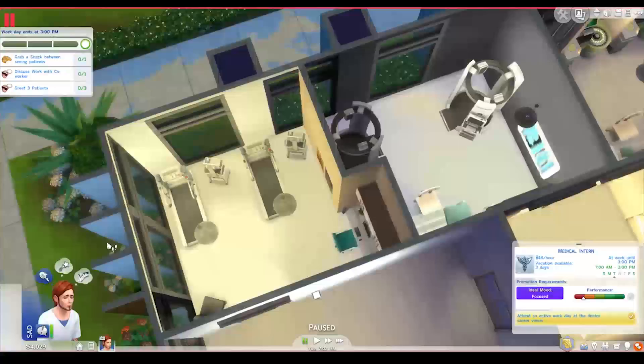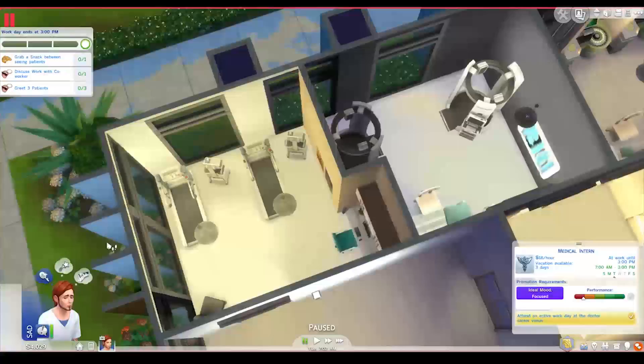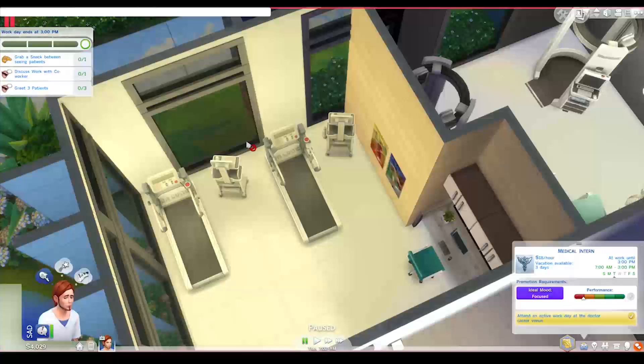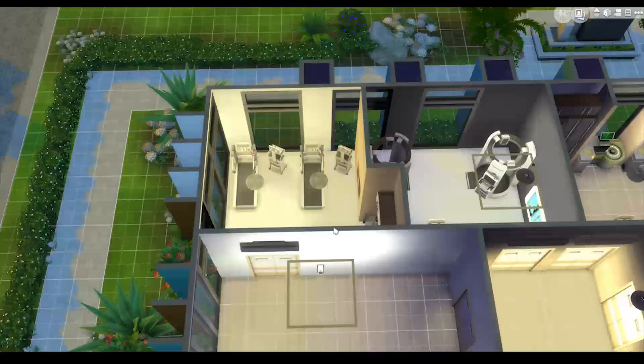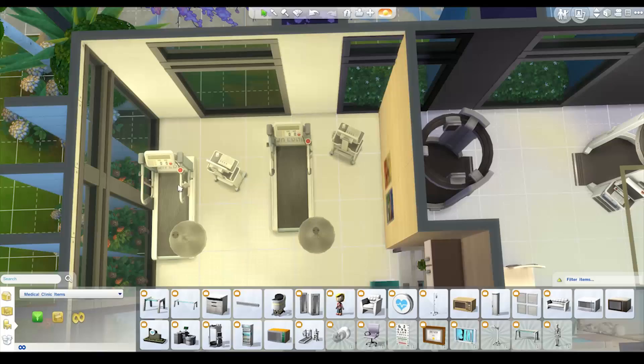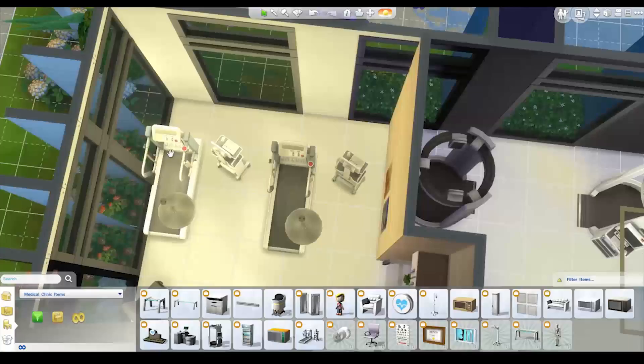Thanks so much for your comments as always. There were some comments that said these treadmills — the Sims actually need to get to the computers here, so this isn't actually going to work. We're going to go CTRL+SHIFT+C, testingcheats true to enable cheats. And then we also need to make sure that we can edit the hospital by going BB.enablefreebuild.